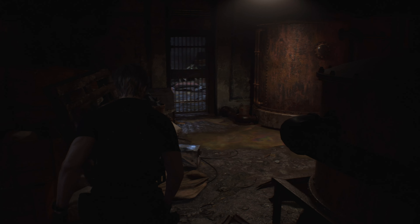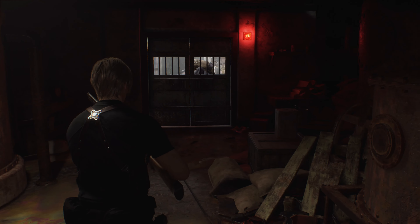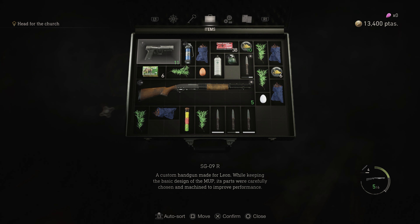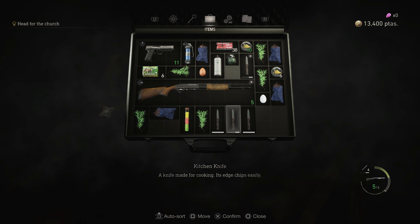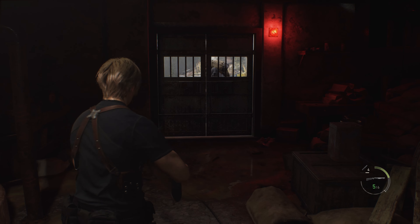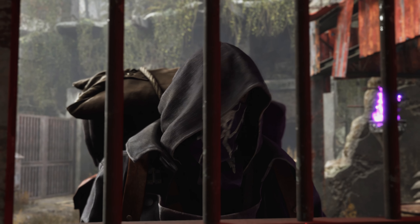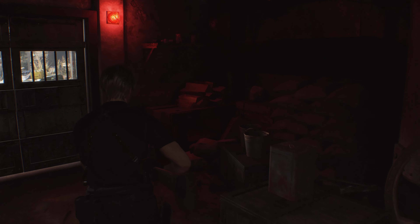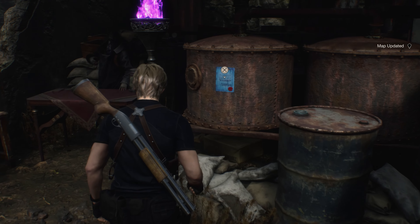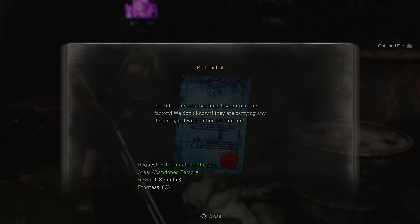There's somebody there — I think that's the merchant. Sweet. I wonder if I should try to heal some of this damage. About half on health right now — whatever. Definitely the merchant. I was wondering how long it was gonna be before I run into this guy. There's a blue paper — let's do some business. I was just talking about the rats. I've got to kill — looks like three rats. That shouldn't be too bad.